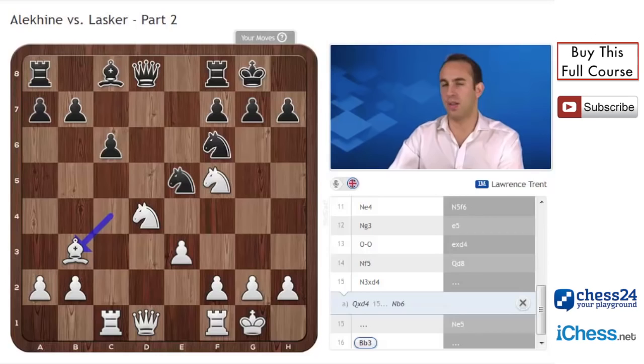Queen takes d4 instead was nothing, because after knight b6, black achieves a mass exchange. One rule of thumb for attacks in chess: if you are the attacking side, you want to keep as many pieces on as possible. After knight b6, the queen, the knight, and the bishop are all under attack, so something is going to come off — and the fewer pieces there are, the fewer pieces there are to attack with. So knight 3 takes d4, knight e5 was played, and now bishop b3. C5 was threatened and the knights would be unprotected, so bishop b3 here.